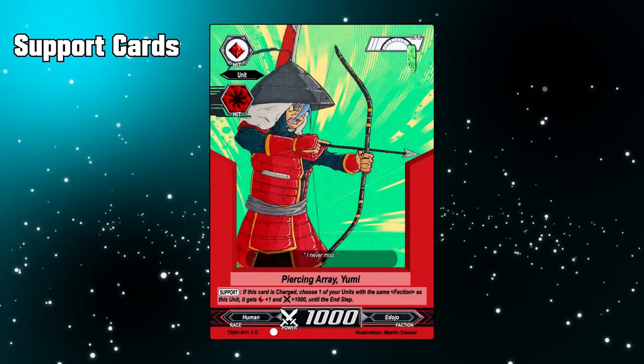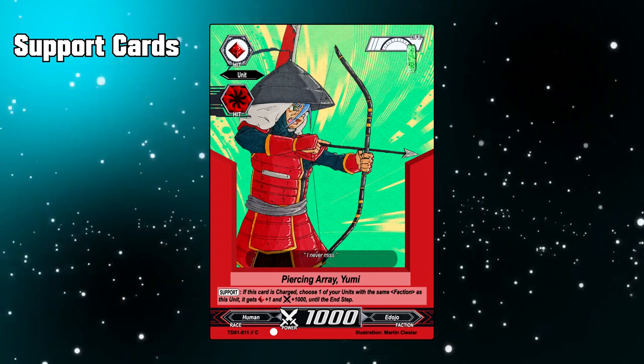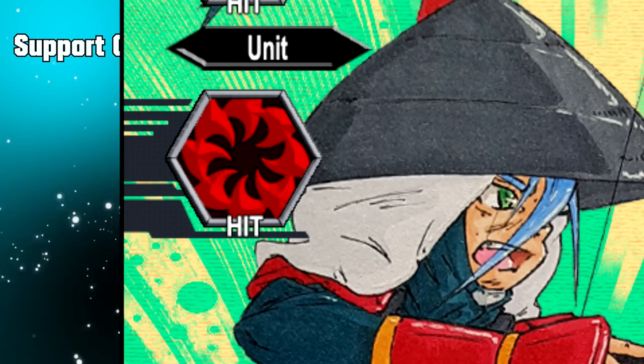Support Cards. Support cards are pretty much exactly the same layout as a regular unit card, because they are also considered unit cards — all except for the support symbol that you can find beneath the card.